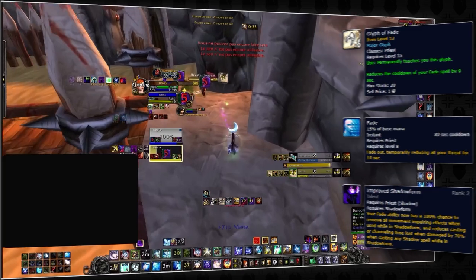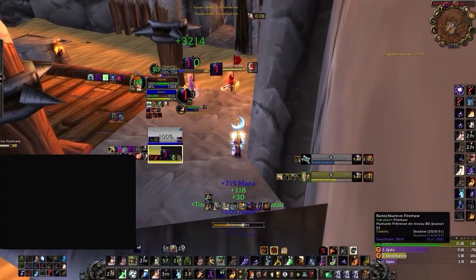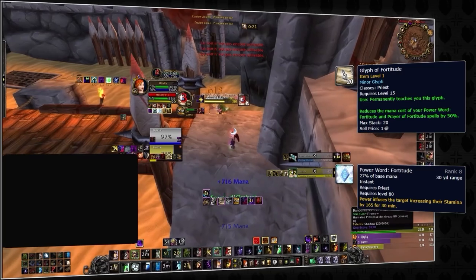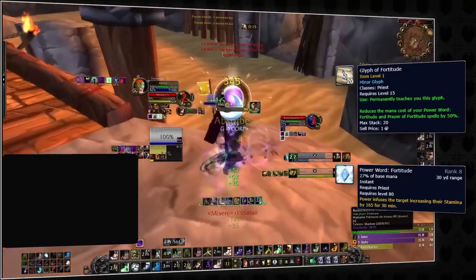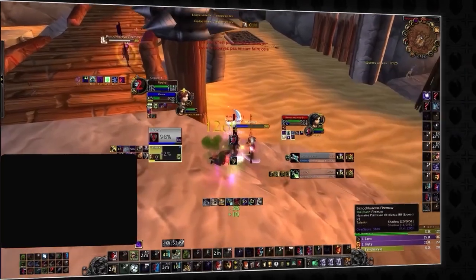For minor glyphs, these are by no means as important as major glyphs but still provide decent benefits. One of them being Glyph of Fortitude. This heavily reduces the mana cost of your Power Word: Fortitude buff. Although it's not common that you rebuff inside of arena, there are some situations where you may reset and end up wanting to rebuff with Fortitude, and for those situations you'll be kicking yourself if you don't have this glyph.